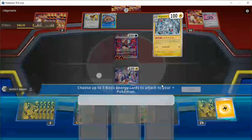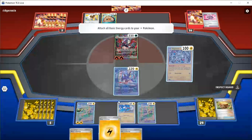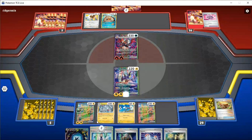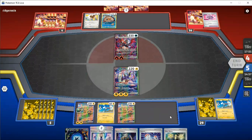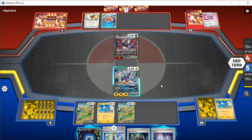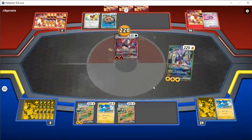So, we pop this guy — they get a prize card, which is a bit rough. But hey, it's all for the cause. Charge this thing up. And we can take advantage of EXP Share, at the very least, if they do go ahead and get the KO on this guy. So, my opponent goes ahead in the prize race. It also means they can't Counter Catcher us, which is quite nice. We don't have to bench anything else for the rest of the game ever now. We can just go ahead and use Photon Blaster. And yeah, that'll be that.